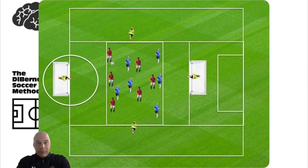Here we have a 6v6. The idea is: can we break down a tight defensive team with balls played wide? We have two neutral players out wide. You can put a set number of passes — say four passes before going forward — or not. When we play it wide, the wide player can play a through ball for any of the red team to run onto, and then the blue team recovers.